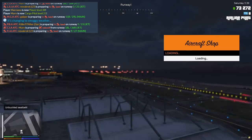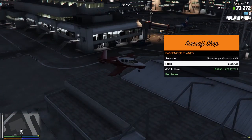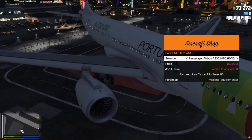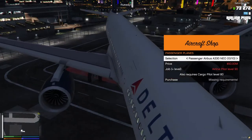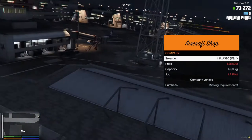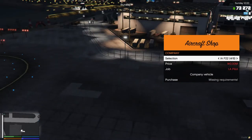We're going to press enter to enter the aircraft shop. It's under passenger planes and we will be buying the Vestra. I've already bought it so I won't buy it again. Let's see what the biggest plane is — it's the A350, 50 million! Compared to this tiny one which is only 20,000. We will work up to it.